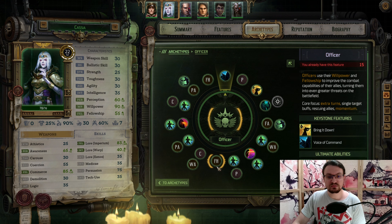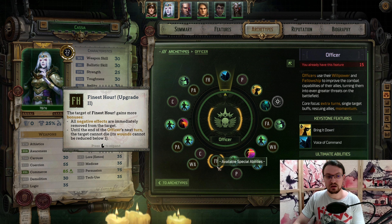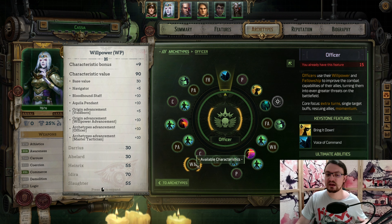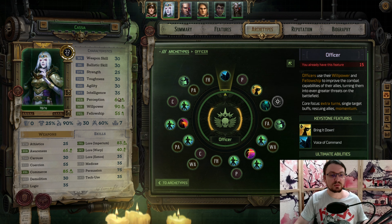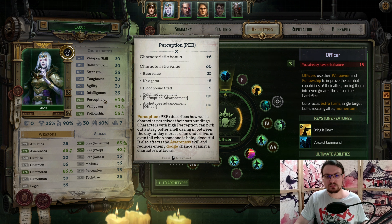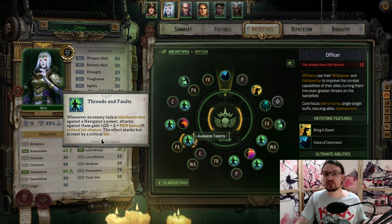Next, we pick up Persuasion and we pick up Finest Hour Upgrade 2 — all negative effects are removed and the target cannot die until the officer's next turn. Then we pick up Commerce and again Willpower. Threads of Thought: if an enemy fails a resistance test, they now get debuffed — attacks against them now have a higher chance to be a crit. This one is 20 plus 2 times our Perception bonus. Because our Perception bonus is quite high, at 6, we get a 32% increased critical strike chance with just this ability.